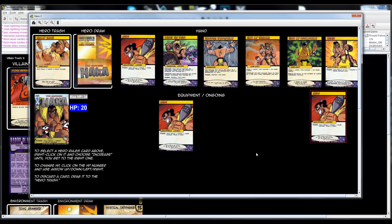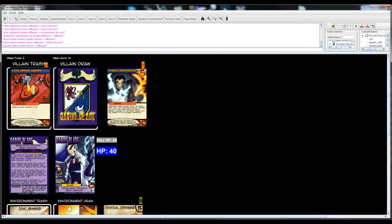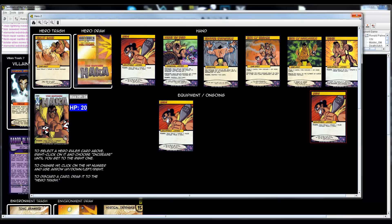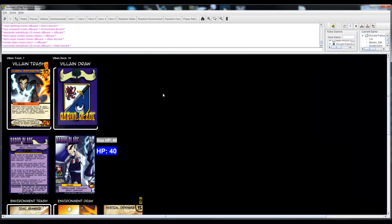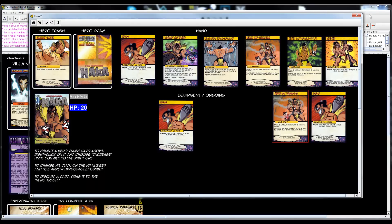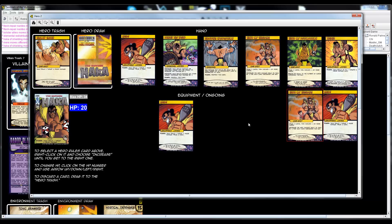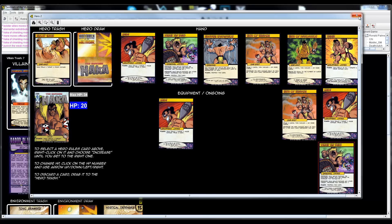Death Clutch's turn — I'll use the Mirror power again, dealing the Elemental Redistributor two damage, wiping it out. With Legacy's buff that's three. Draw a card from the Mirror power, then draw again for end of turn.